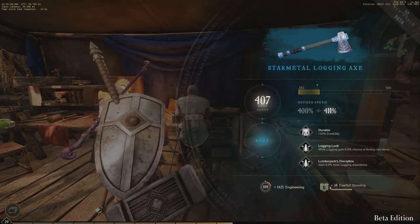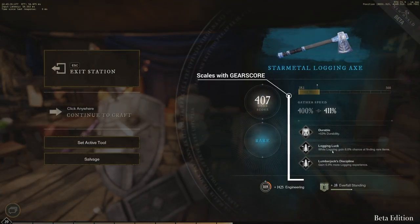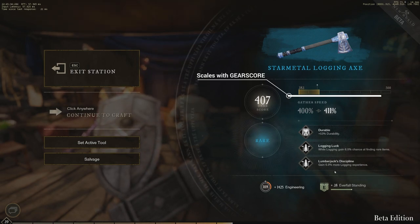For example, the Skinner's Luck perk on armor in the closed beta could go up to around 5% on a higher gear score item, while on an average tier 3 armor this perk was around 3%.